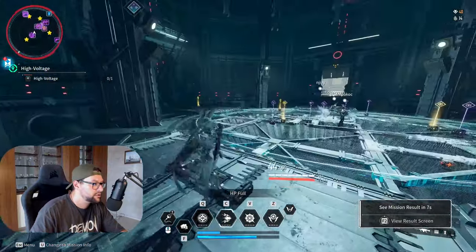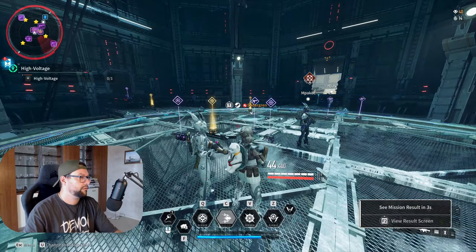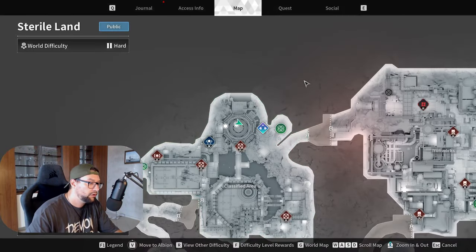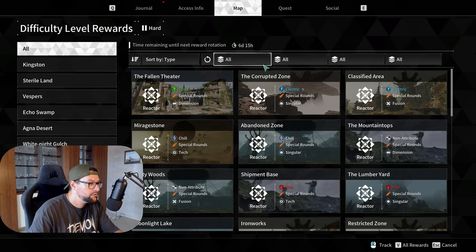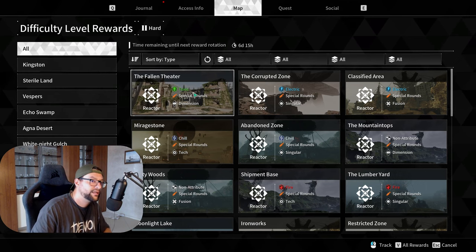Finding your perfect reactor is pretty simple. Open your map and press F — it's called Difficulty Level Reward. On console, press the right analog stick and this menu will open up. From here you can see all the different zones and what kind of reactors you can find and grind.